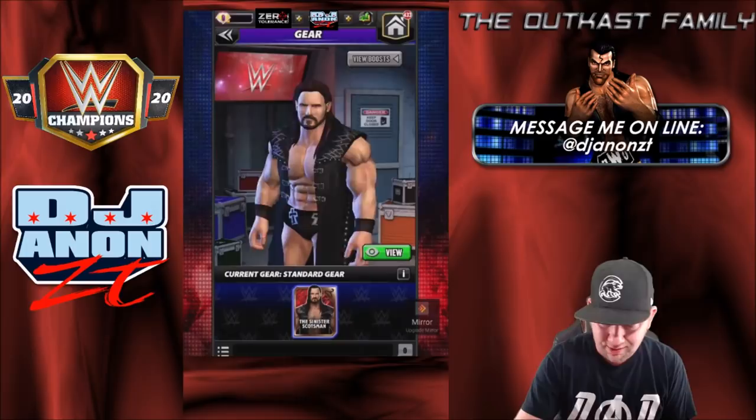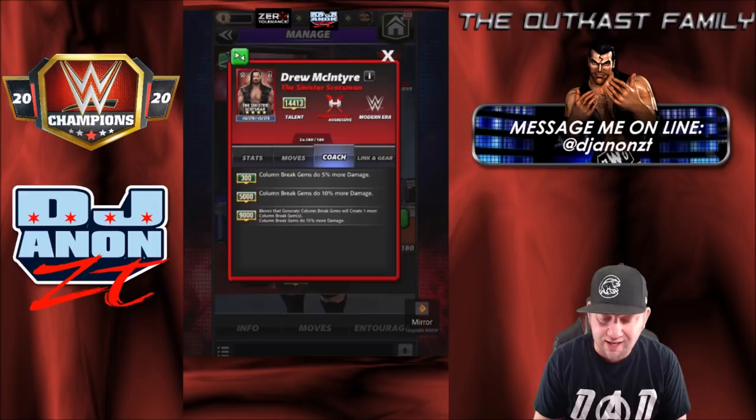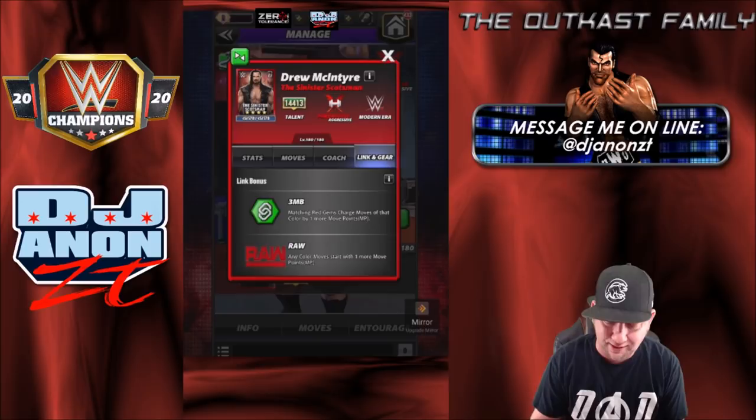No actual other gear as of yet. He is a coach — column break gems do more damage, and at 9k, moves that generate column break gems will create one more and will also do a maximum of 15% more damage. He's got a 3MB link with gender — matching red gems charge moves of that color by one more move point. And he's got the RAW link and the modern era gem damage link.